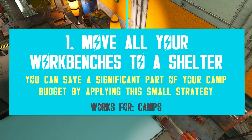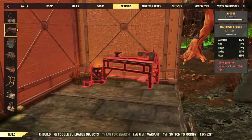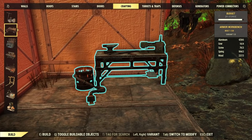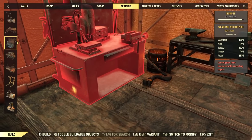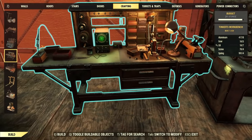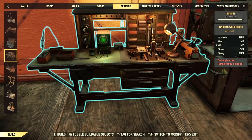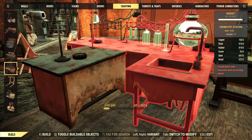Let me start with a very simple trick, which is about moving all your workbenches into a shelter. You might find this ridiculous at first, but workbenches do take a significant part of your camp budget as shown. I added all 8 workbenches and then scrapped them — if you take a closer look at the camp budget bar, you can see that the 8 benches occupy a decent amount of the budget.